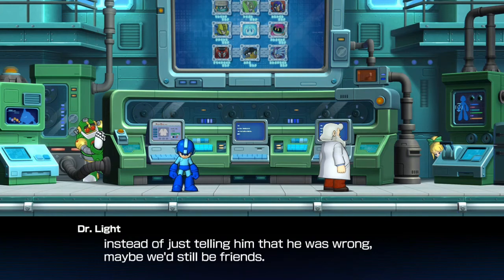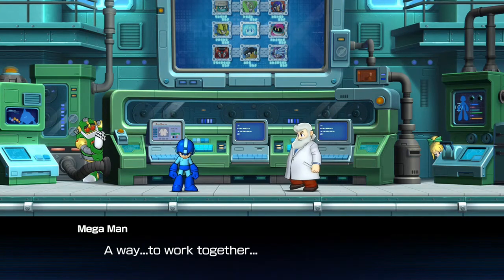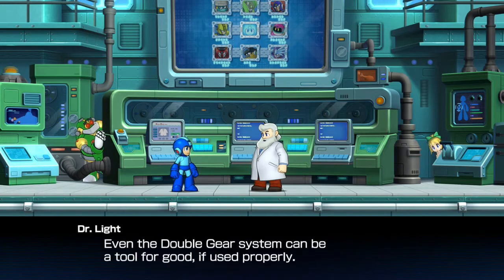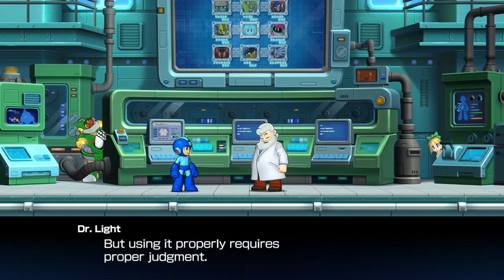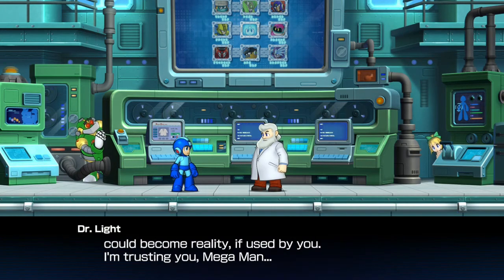Didn't you guys work together in Mega Man 3 for a brief moment? Then again, he did betray us. Even the double gear system can be a tool for good if used properly. I would agree with that - it's been pretty useful in certain situations. Wily's dream of developing technology to make any robot into a hero could become reality if used by you.